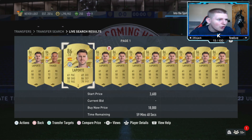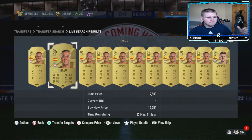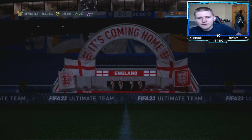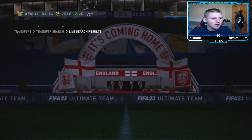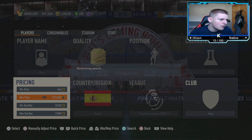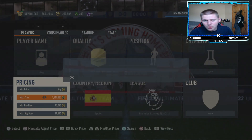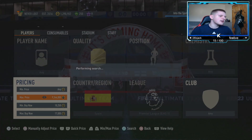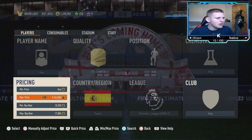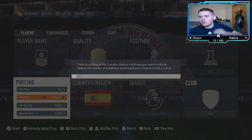The main two players you're targeting are both 86-rated: Laporte and Tiago. But if you get lucky you can also pick up Rodri and David De Gea — check their prices as they're quite a bit more expensive. After 6 PM is the best time to do this since that's when most packs get opened. It's Monday so they should be bringing out more packs in the store and the SBC section as well.